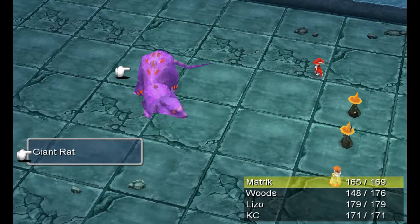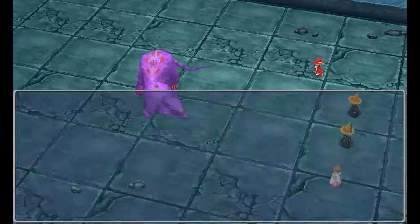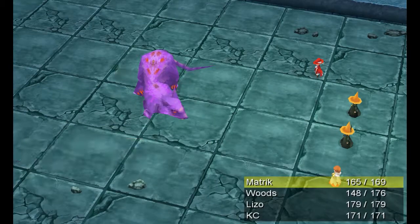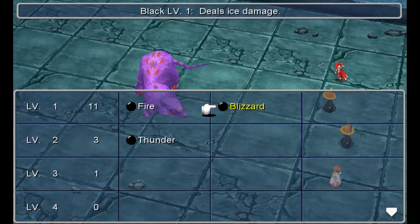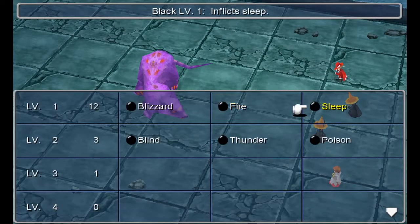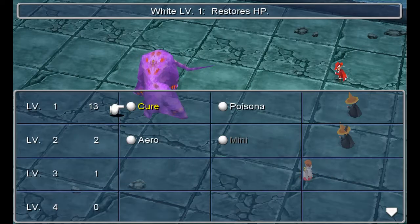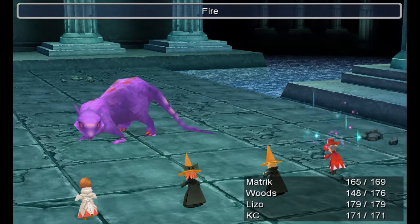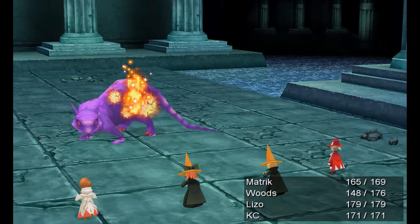Let's try poison. Actually, we're gonna try each spell. Thunder. Poison. Arrow. And we'll just see which one does the most damage, or if any of them bring up a weakness.